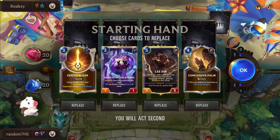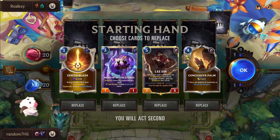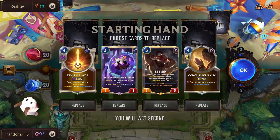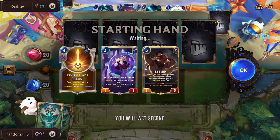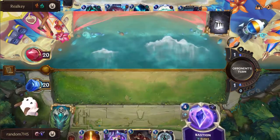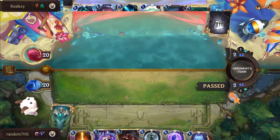Deep versus Lee Sin is a horrendous matchup for Deep. You can't deal with Lee Sin - you can try to bone skewer it, try to obliterate it, but it's just never working. So I hard mulligan for Lee and Zoe. I'll even keep a Deny in my opening hand because Deep can't kill you fast. All I have to do is have one Eye of the Dragon and they're not getting through till turn seven, then I just play Lee, give him overwhelm, and kill them.